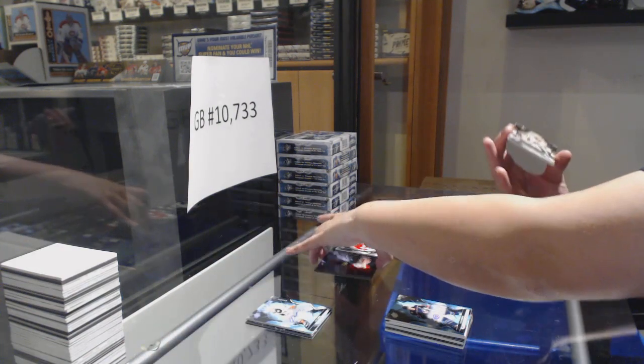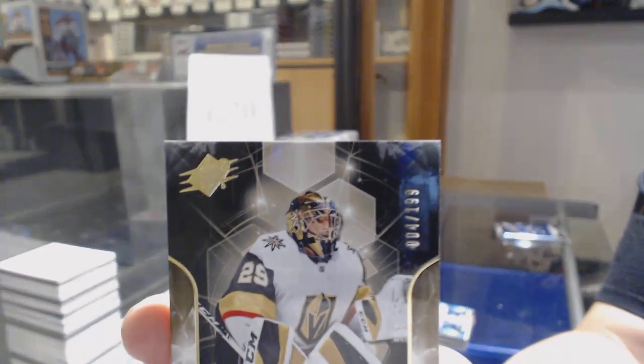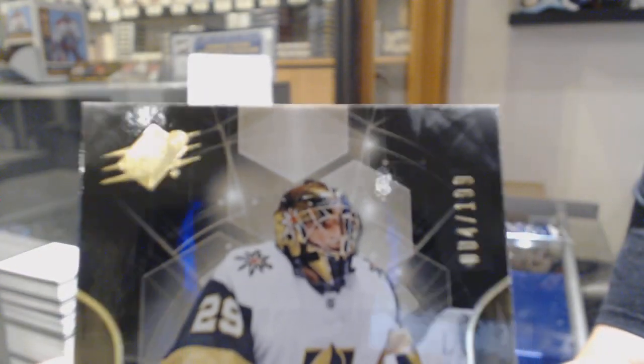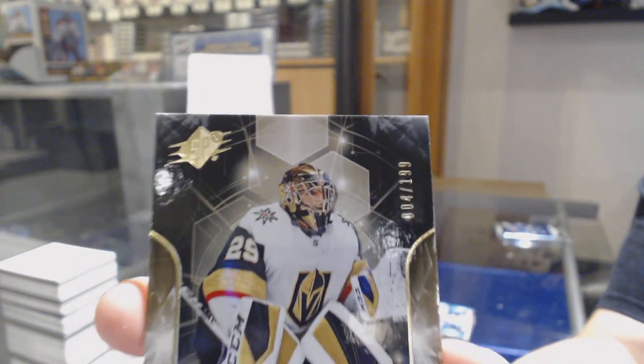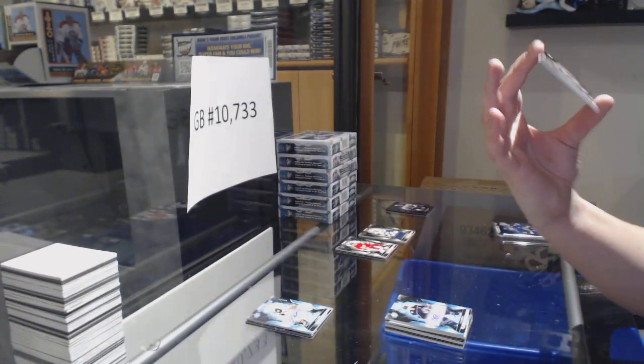We've got a Rookie number 146 of 199, base jersey of Marc-Andre Fleury. Number 4.